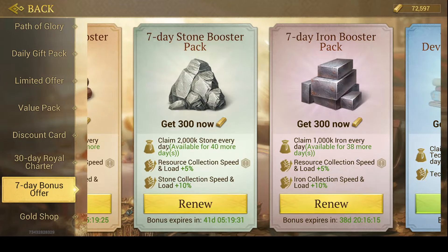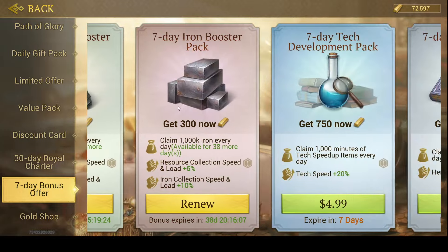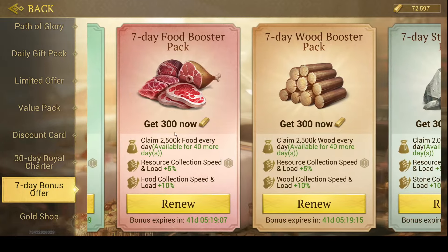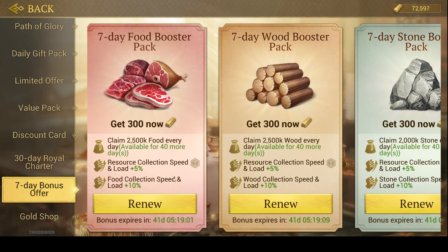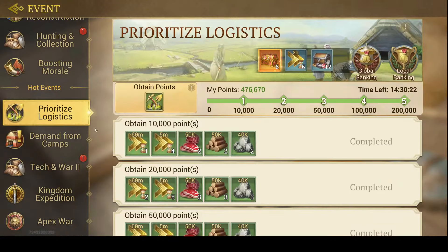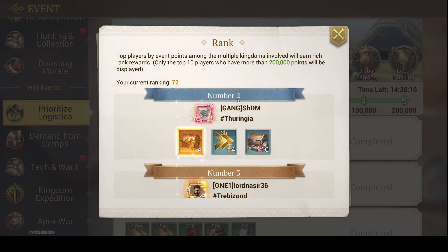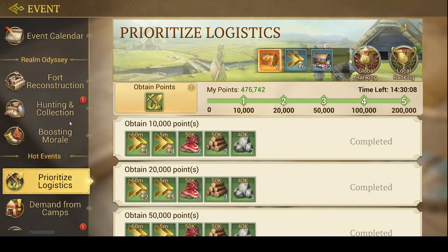For mid-tier spending, resources are the thing that often gets you, so you could go for the extra seven-day resource packs. Not only do you receive additional resources each day, but you also get all the collection bonuses, which helps in events. For example, today we have a gathering event. You want to ace the days when you get additional rewards. That's something important to mention.